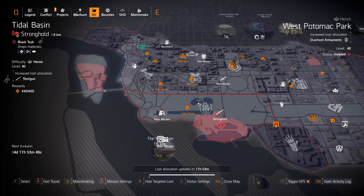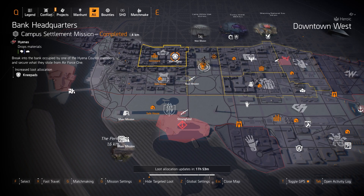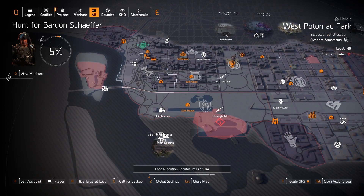We got Overlord at West Potomac — if you want Fox's Prayer knee pads, I would farm that instead of the knee pads location. Then shotguns at Tidal Basin: you can get the Mop with 10% armor on kill and the Sweet Dreams exotic shotgun. That's pretty much it for the west side.